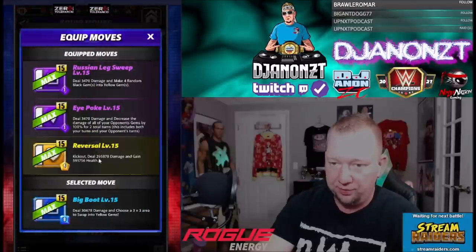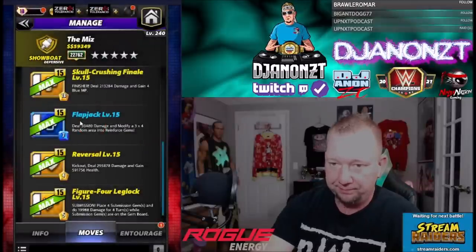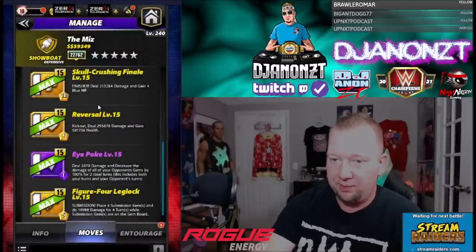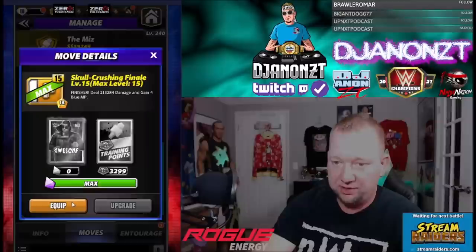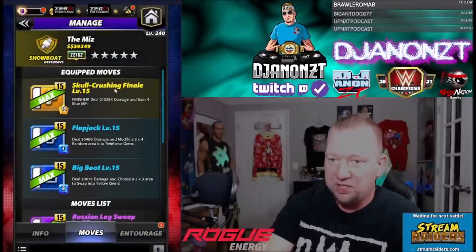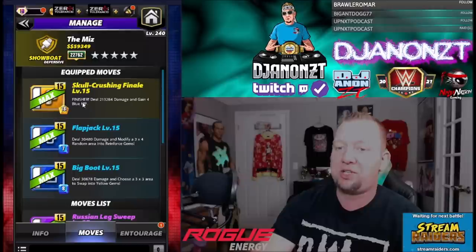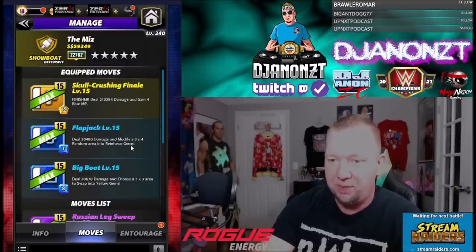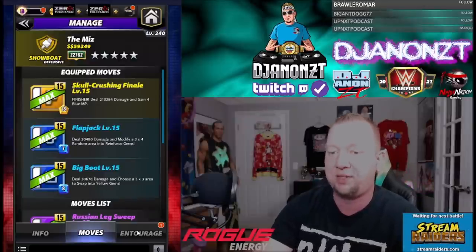Alright, so we got some blue moves here and a more big damage finisher. This is going to be more offensively how you're going to want to run. We got the Skull Crushing Finale: 18 charge yellow, deal 213,000 damage, gain 4 blue MP. Then we got the Flapjack: 7 charge blue, deal 30,000 damage and modify a 3x4 random area into Reinforce. Then we got the Big Boot: 8 charge blue, deal 30,000 damage and choose a 3x3 to swap into yellow.